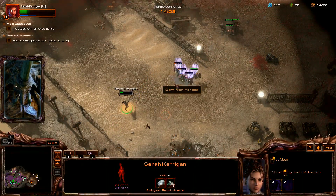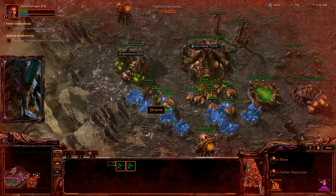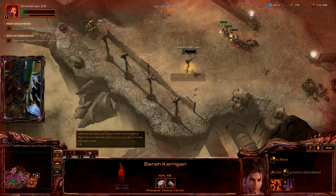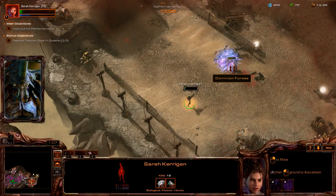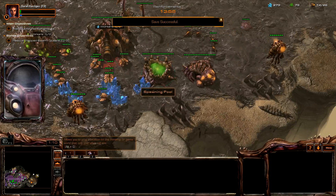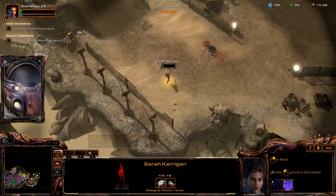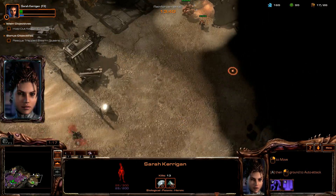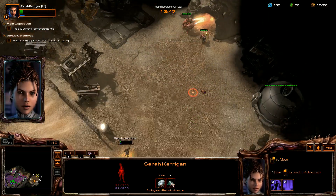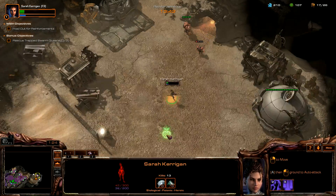Your brood can harness this thing at maximum efficiency if you order three drones to the Extractor. Let's save with G. She's holed up in a Zurich base. We're going in. Send reinforcements. The Dominion found us, they're going to hit us hard.